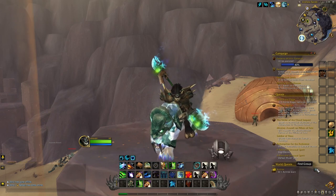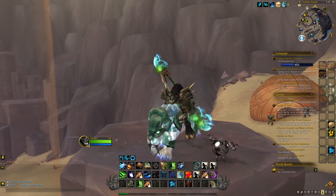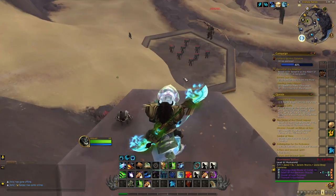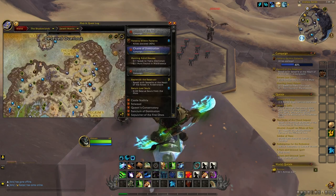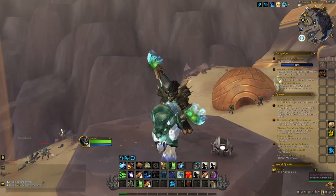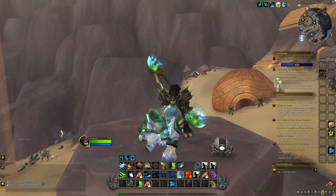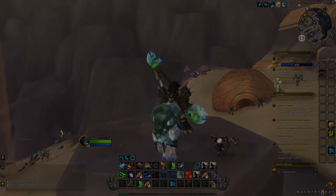If you don't want to use the group search or if groups aren't available, you can also just kill all the different Mawsworn Strikers yourself. There are three different packs: the first one is located here, the second one here, and the third one here. For the third pack you will have to kill an elite — it's not too difficult, just takes a bit more time. Then simply wait for them to respawn, log out, do something else, or just wait, and kill them again and again.